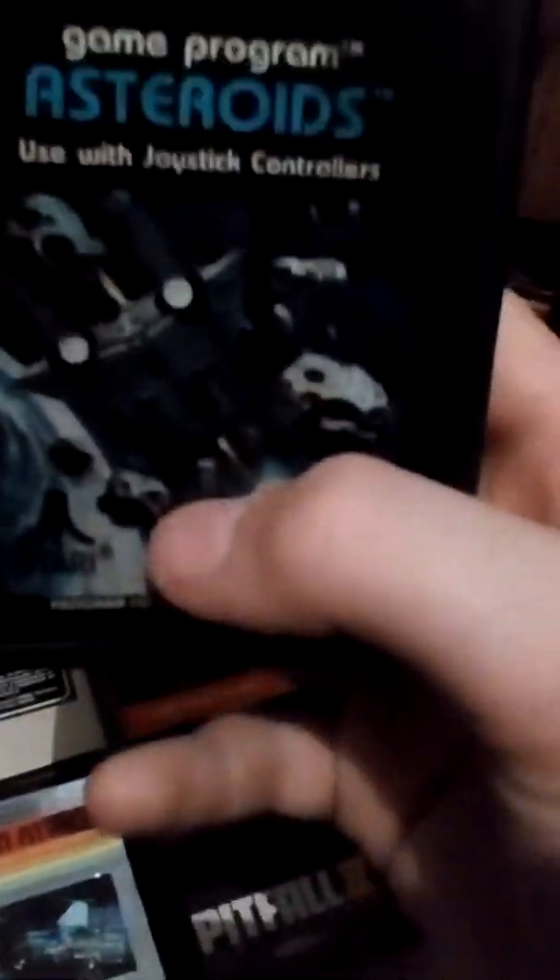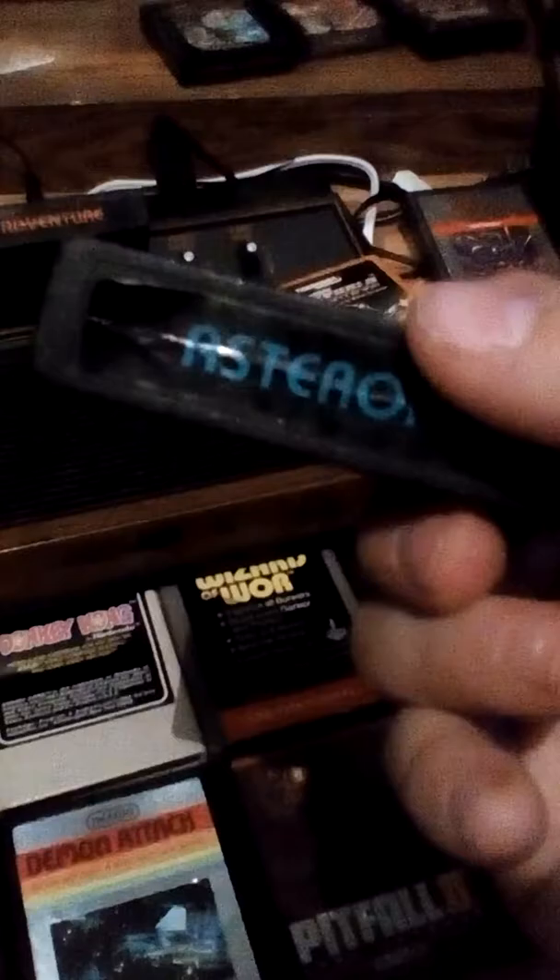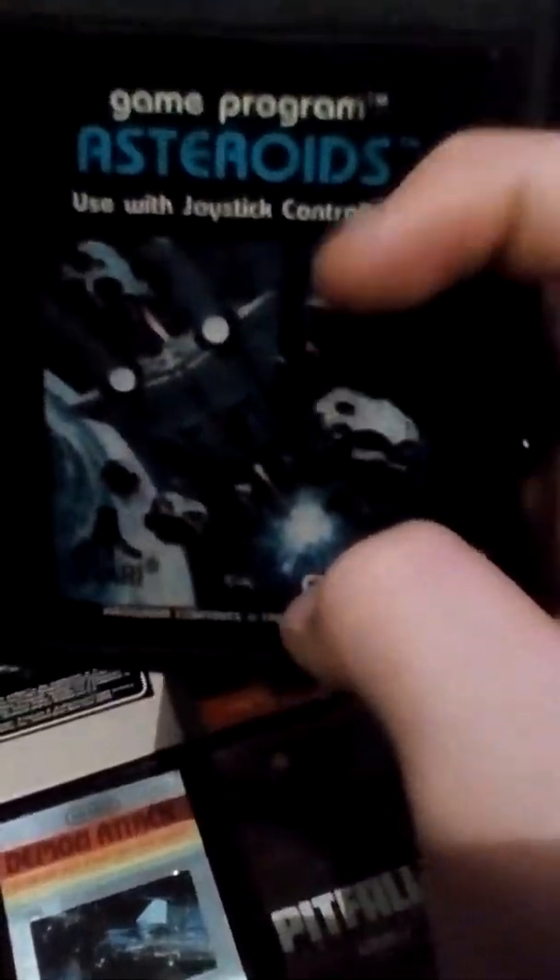Next is Asteroids for the Atari 2600. I love Asteroids. It's kind of weird that every asteroid is colored — and even the ship, I think, is pink. Yeah, the ship is like pinkish-red. And they're not vector like the original 1979 arcade machine, but this is cool.